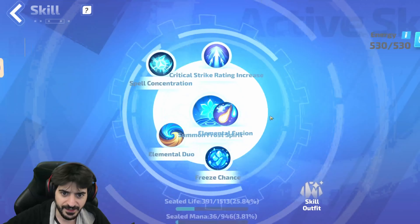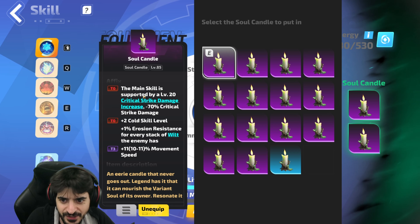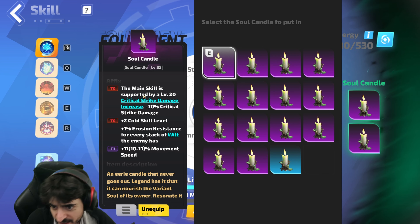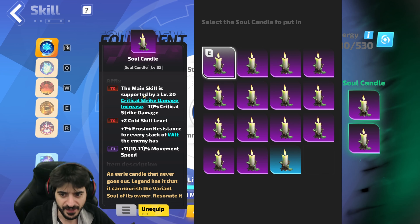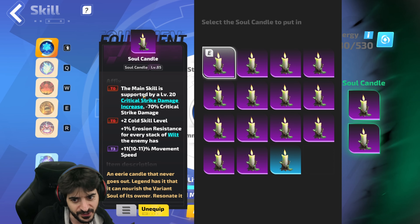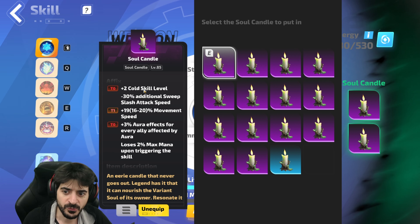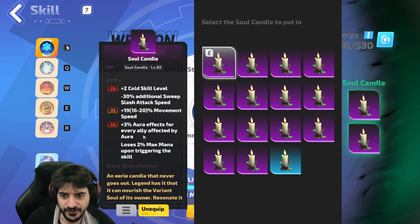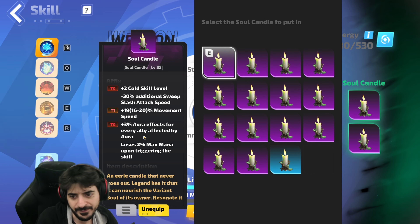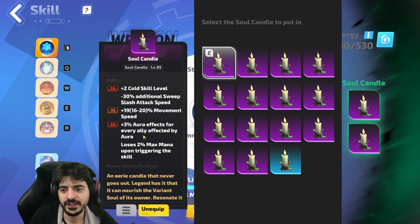For our candles: the main skill is supported by critical strike damage and cold skill levels. Cold skill levels are better than minion skill levels, so you want to prioritize cold skill levels instead of minion wherever you can. Try and slam a movement speed on here. If you want to go a different route, you can get cooldown reduction and Sealed Mana on this instead and then get a different talent. We're going to end with another cold skills, a movement, and Aura Effect. You could also get supported by Grudge, supported by Controlled Spell, or other things. I like this one — it makes you move a little faster and gives you a little more energy shield.